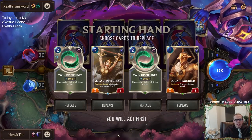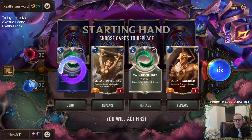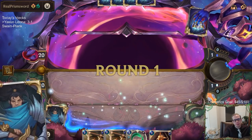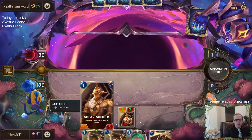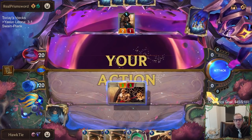I wonder if I'm supposed to keep Twin Disciplines against Caitlyn Senna. Like, we'll send one back. Do we want to just keep all three of these? I kind of think so. In all five games, we've only actually had one Yasuo, but it wasn't an early one.